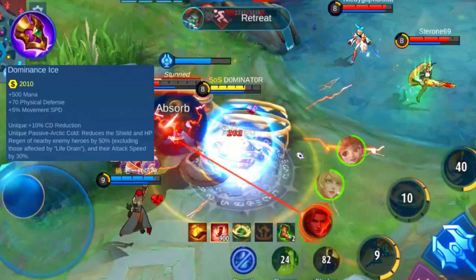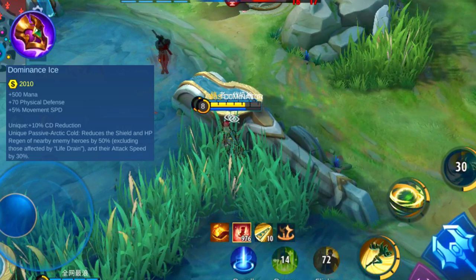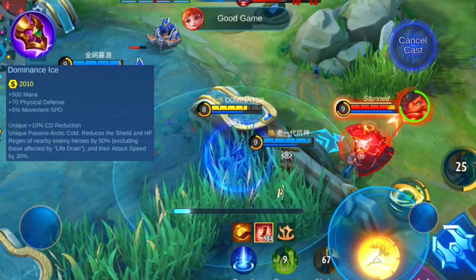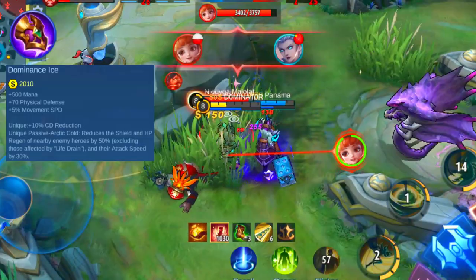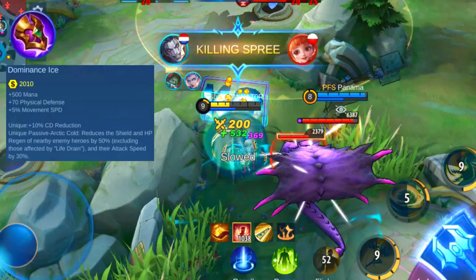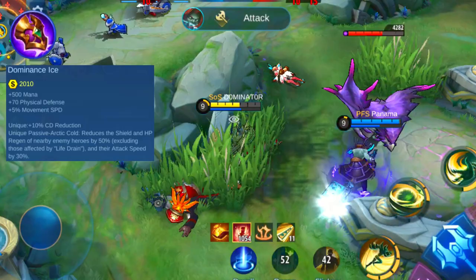The next item is called Dominance Ice and is a great item to counter certain heroes. It adds 500 mana, 70 physical defense, as well as 5% movement speed. This item doesn't add any HP, just like the Blade Armor. It has 2 unique passives: the first one adds 10% cooldown reduction, which is nice to have on a big variety of tank heroes. The second unique passive is what makes this item so useful — it reduces the shield and HP effects of nearby enemies by 50% and their attack speed by 30%, which is a great way to counter healing enemies that mainly use basic attack.